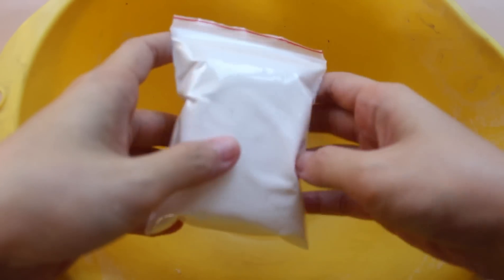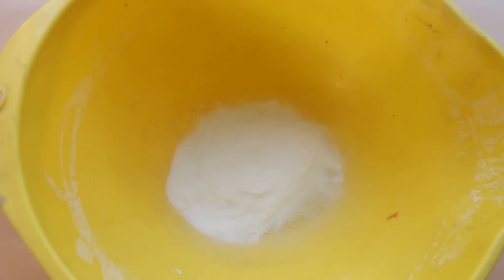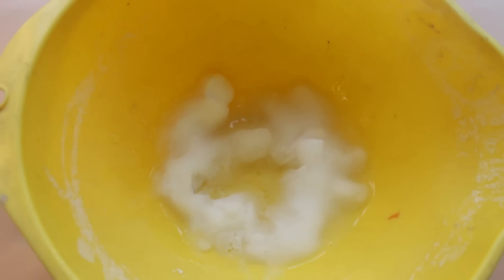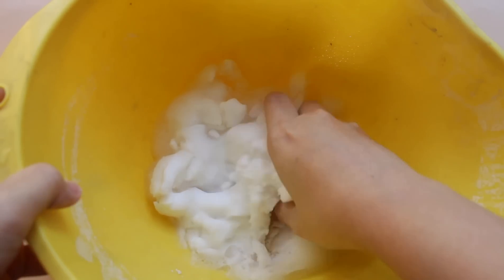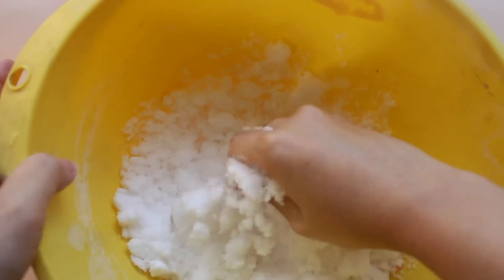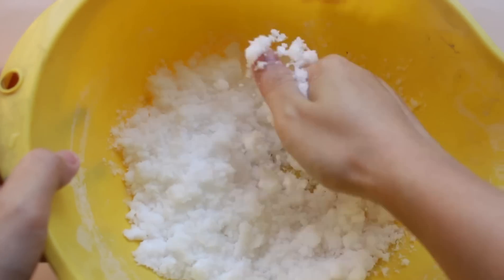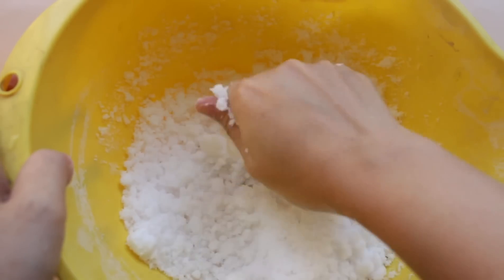Quan trọng nhất của khâu này không phải là pha nước hay gì hết, mà chính là chọn một cái đồ đựng to vừa đủ để khi trộn không bị rơi ra ngoài. Nếu đồ đựng quá nhỏ thì nó sẽ rớt ra bàn ghế tùm lum và bị ba mẹ la — tốt nhất là chọn một cái thố bự. Sau khi cho nước vào, tuyết siêu mịn sẽ nở ra và hút nước rất nhiều. Chị thường dùng một phần tuyết siêu mịn và một phần rưỡi nước cho đến khi đủ ẩm nhưng không quá ướt.